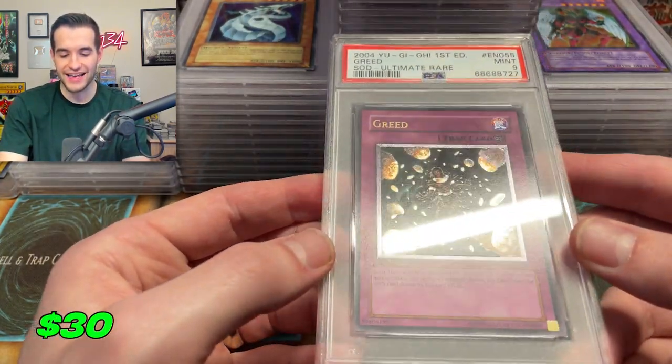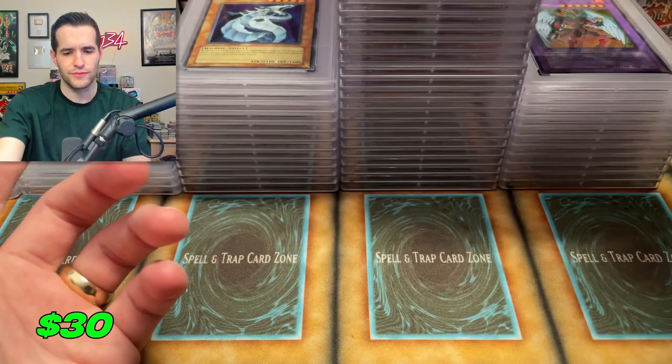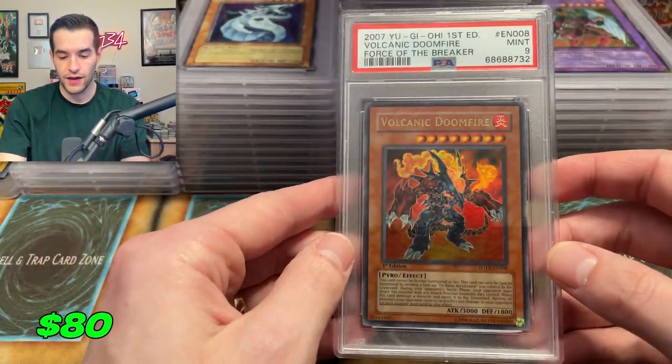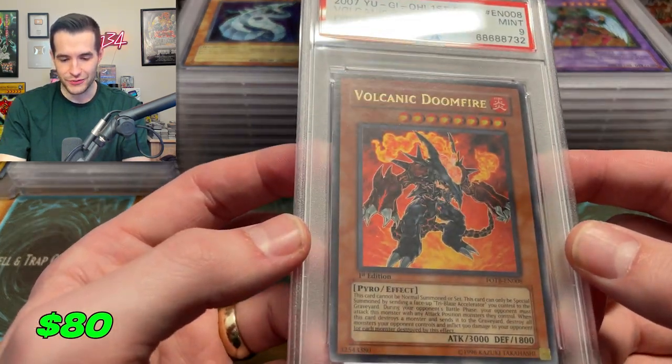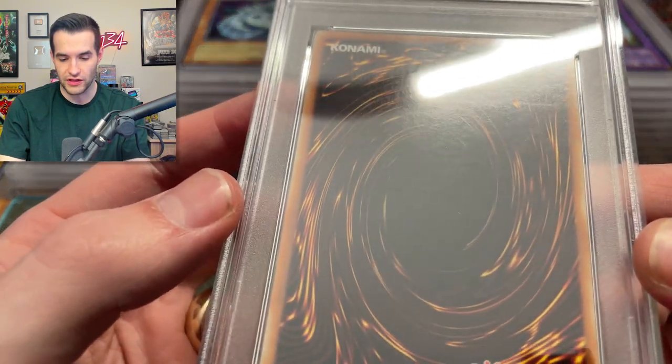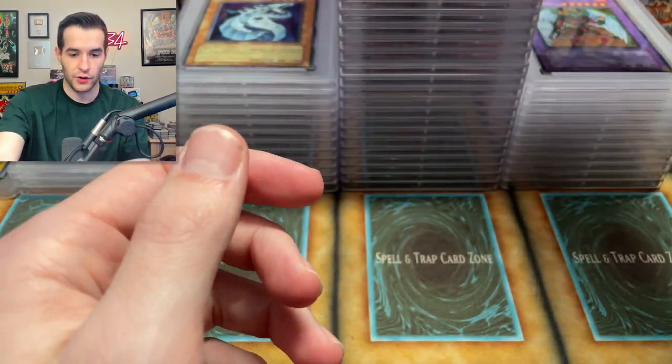Volcanic Doom Fire — that would have been such a cool 10. It looks so clean, but there's a little bit of a line in the back, that's probably why it got a nine. Limiter got an eight — we're back to the eight train. And a nine on the Spellbook of Fate, another one that I pulled. Not really a card you should probably grade, but it's just a cool looking card.